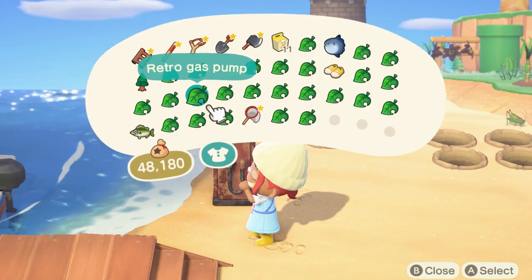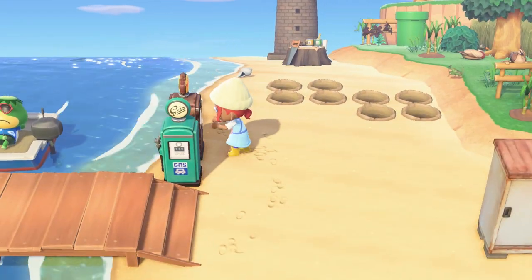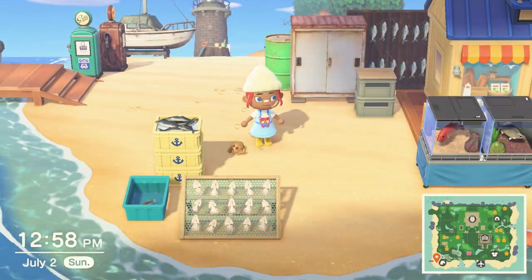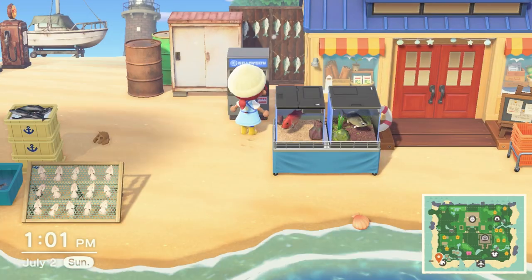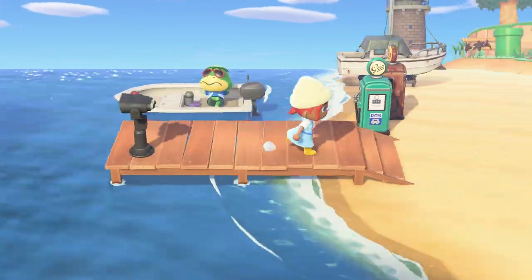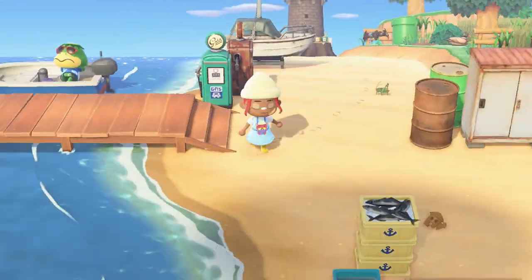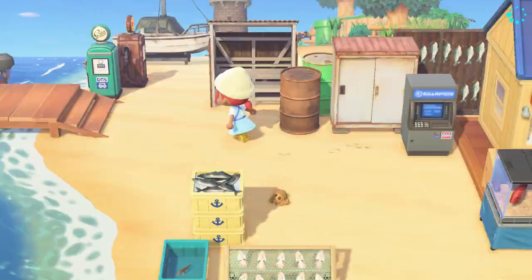I've seen people put gas pumps on their piers, which I really like, but I have other plans for my pier. So I ended up putting a couple on the sand instead, which makes more sense anyway, as all the pipes would have to be run through the ground — you wouldn't have a pump directly on a dock over the water in real life. I actually used to work at a boat dock back in high school. Docking boats and talking on the radio made me so nervous, but I was more than willing to clean anything and pump gas. I did like being outside and the smell of the water and gasoline, so it was nice to include a little nod to that past summer job here.